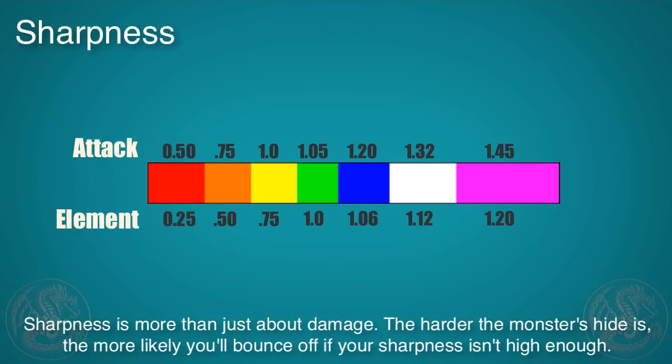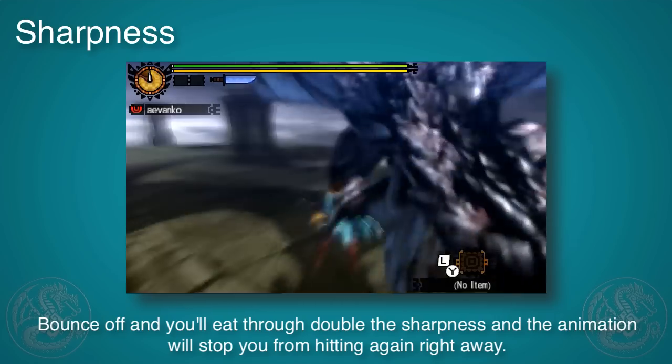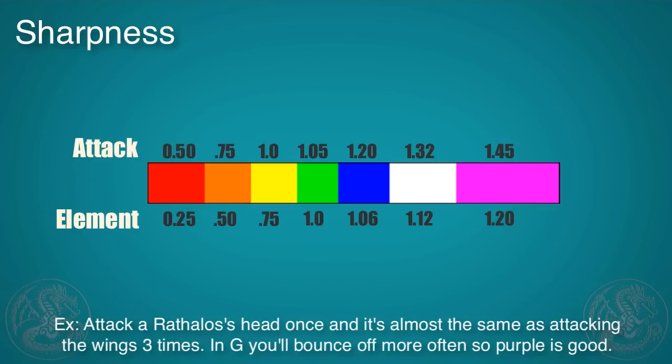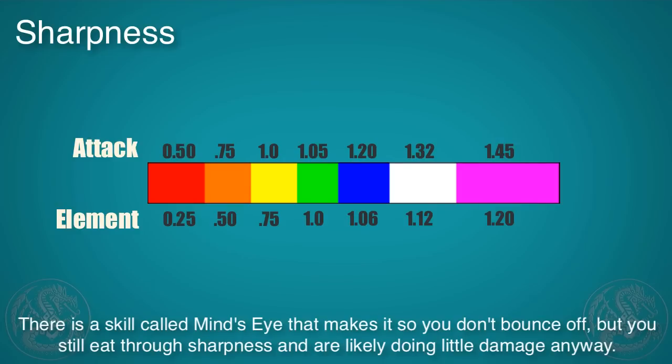Sharpness is more than just damage. If your sharpness is low and you're attacking a hard part of a monster, your attack will bounce off, as you'll see coming up. If you bounce off, you'll eat through double the sharpness and the animation will knock you out, meaning you won't be able to combo and you might even get hit. Bouncing off will do half to a third of your original attack power. Also, bouncing is a good sign you're attacking a hard part of the monster, so take the time to look online, find the weak spots, and attack those.